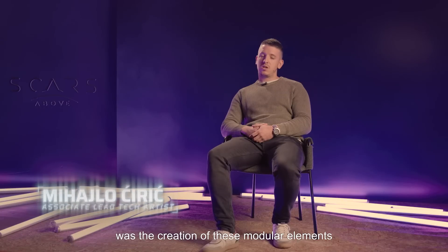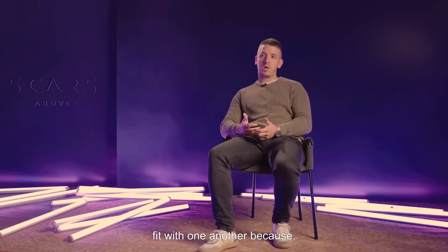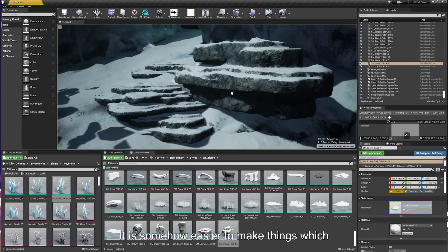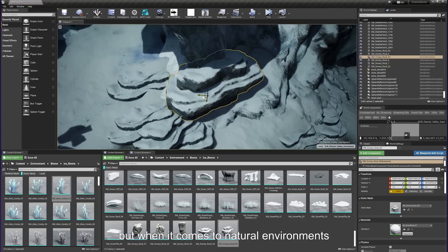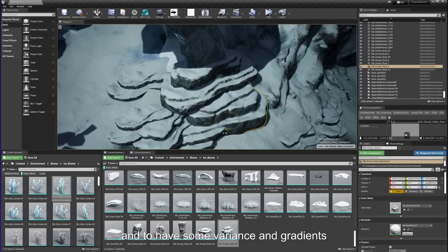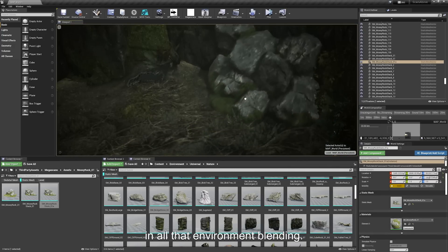An additional challenge in creating the environment was designing modular elements that are easily wrapped into one another. It is easier when doing man-made architecture, but when we do natural environments, it must look natural and straightforward, with variations and gradations in the blending of the environment.